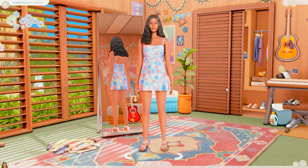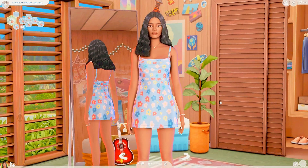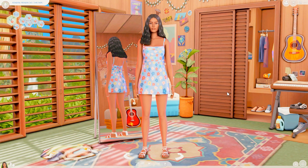Then we have the famous Stand Still CAS mod by Mizori Yuki. This mod just makes your Sims stand in place when you zoom in or out — they're not smiling, laughing, or giggling. It's a super useful mod and I totally recommend it.